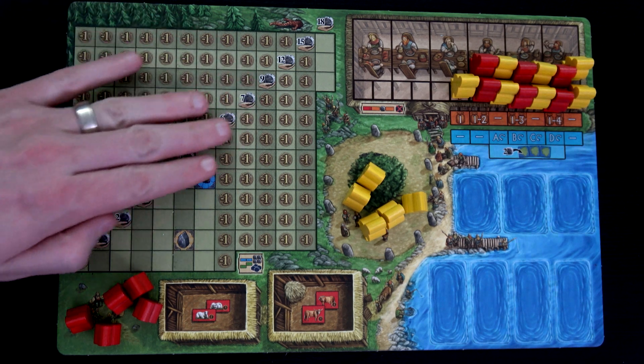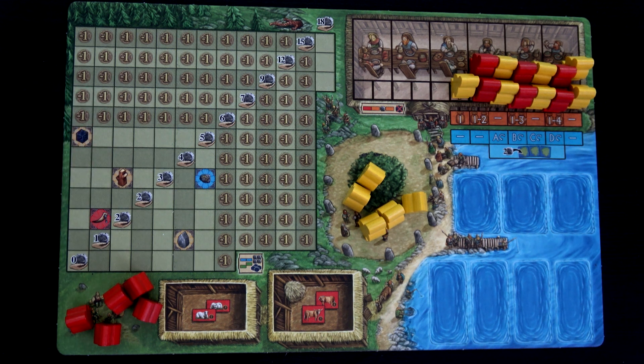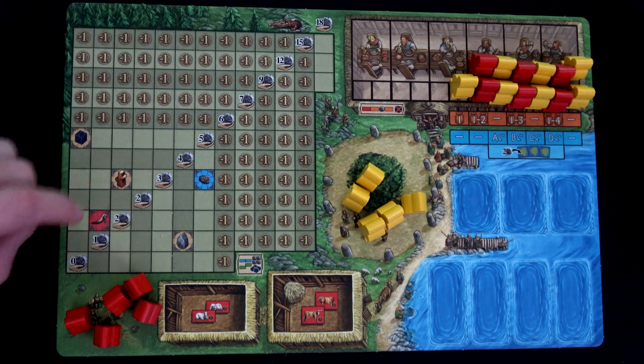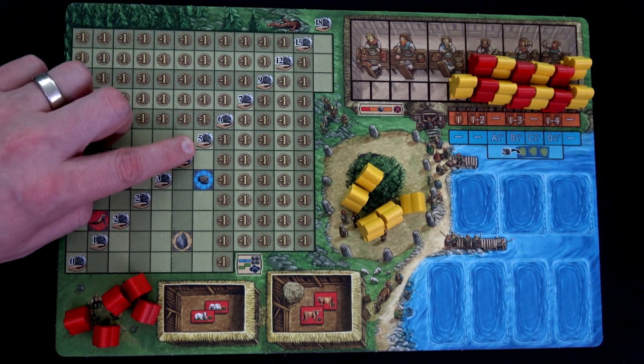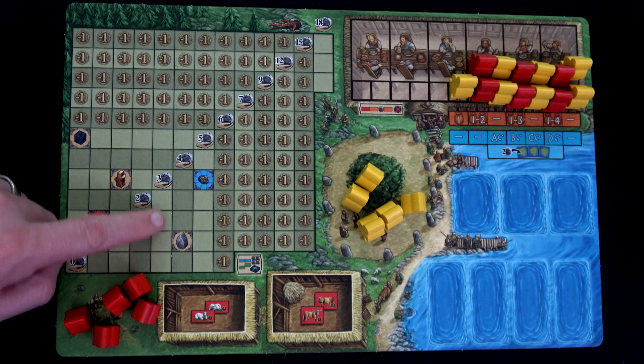If you look at this board it has tons of minus ones. Right now I think my score is negative 43 — I think there are 43 negative points. So I have to get 143 points to counteract that. What I'm going to be doing is placing my goods — those polyominoes — out on this table to fill it up and cover the minus ones as well as cover income levels, which will gain me more income and potentially some bonuses.